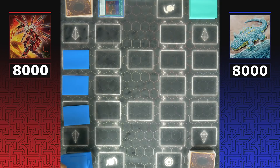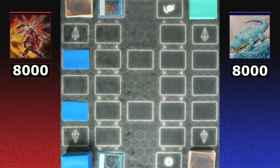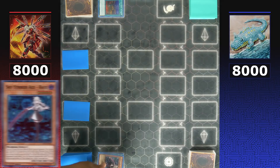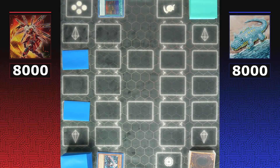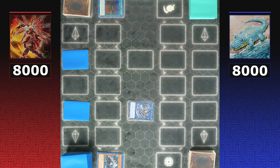Sky Striker grabs Sky Striker Ace Raye and shuffles the other two back into the deck, sending Mystical Space Typhoon to the graveyard. With Raye in hand, the normal play is to normal summon Raye and link summon into Sky Striker Ace Shizuku. Upon the end phase, Shizuku gets a free search — great targets include Widow Anchor, Shark Cannon, Afterburners, and more.